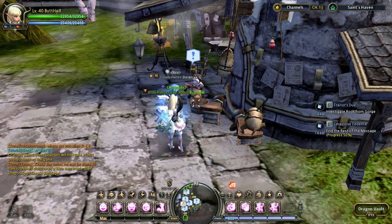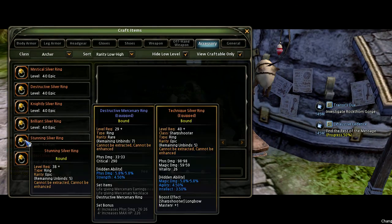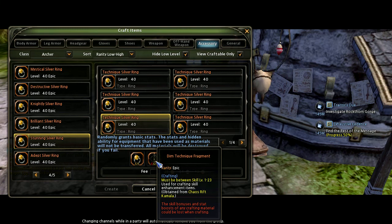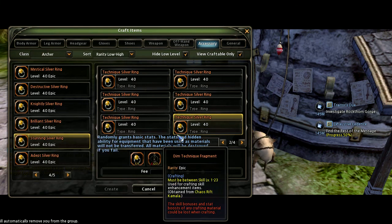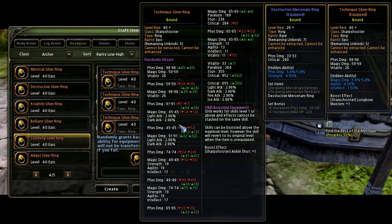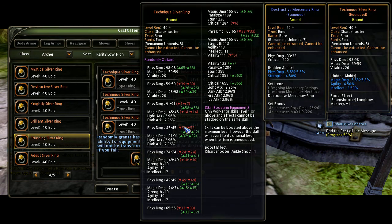I had two stunning rings. What we're gonna do is just click on stunning, and each one of these will show you the stats — piercing shot right there for that one. Some of them are required for the first technique fragments, but the technique you get obviously isn't gonna be that great. So I said a sharpshooter ankle shot — longbows are a pretty important skill — so this time I'm gonna try for ankle shot.